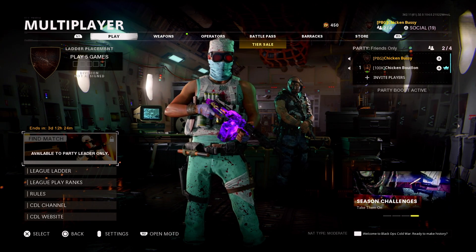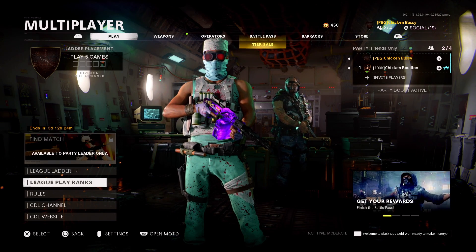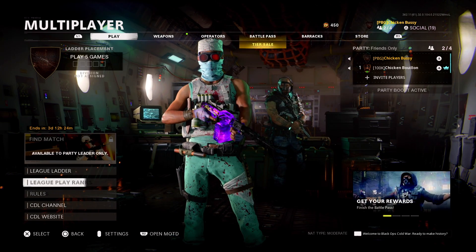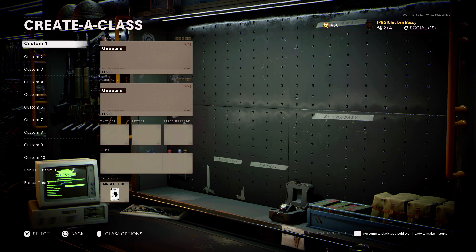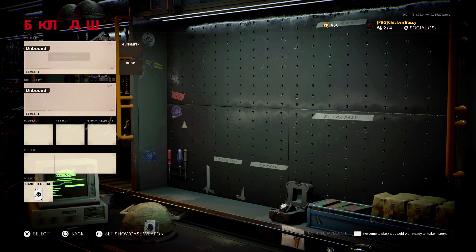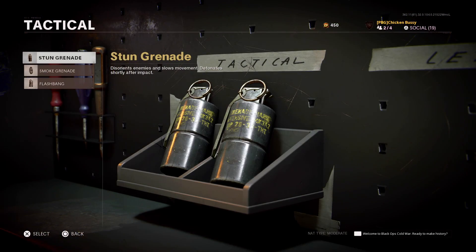To start, join one of your friends and make sure he takes you into a League Play lobby, just like we're in right now — you can see it's the league ladder and league ranks. Once you're here, go over to the weapons tab and go to create a class. You should see the unbound classes just like this.